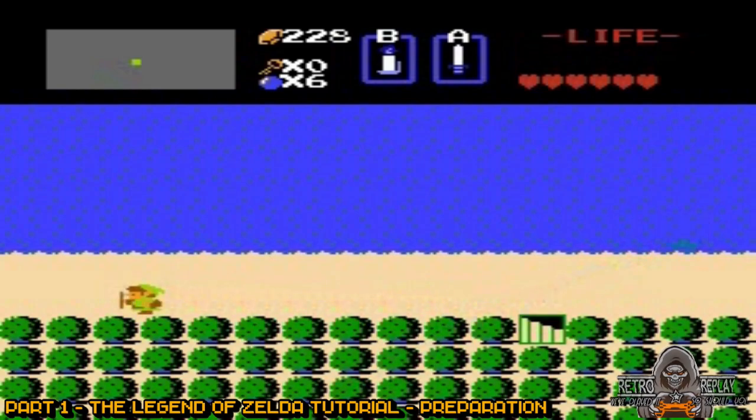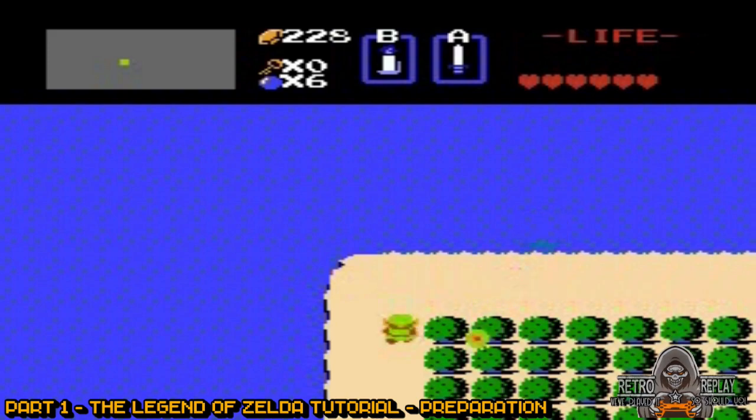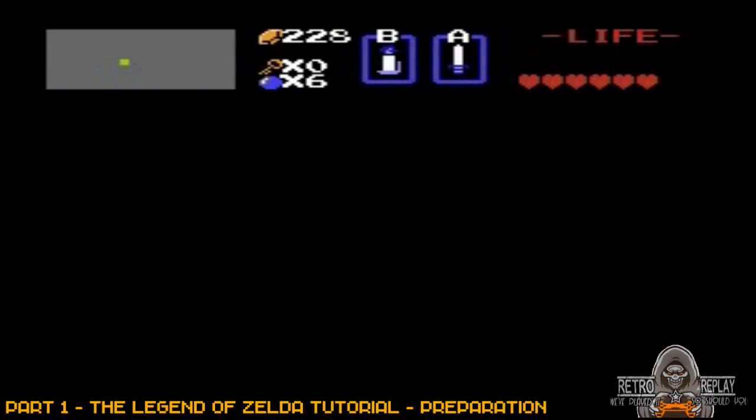Now go left another screen and burn the corner bush. Go in here and buy the magic shield.